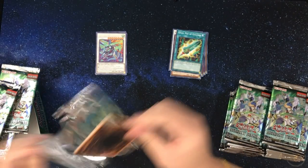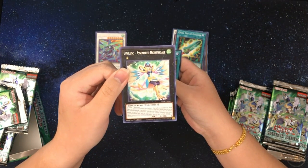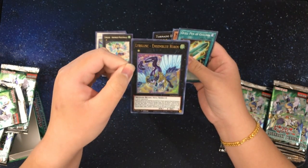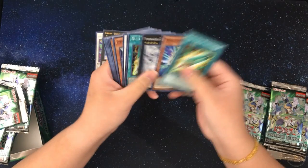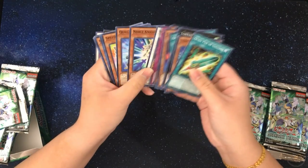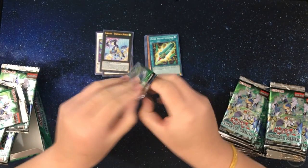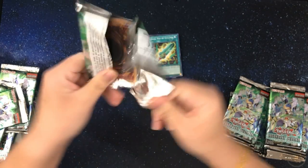Let's see how common that card will be in the rest of the packs. We have a Lira Lusk Assemble Nightingale and a foiled Lira Lusk Ensemble Robin. There's some interesting cards in here. What I'm trying to do is build up my Yu-Gi-Oh! collection so I can start building some much better decks than I currently have. I'm basically starting from scratch.